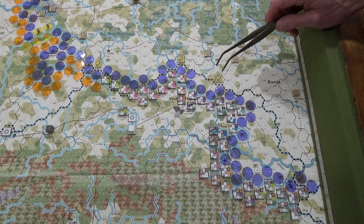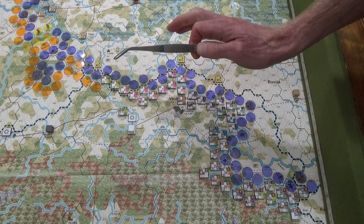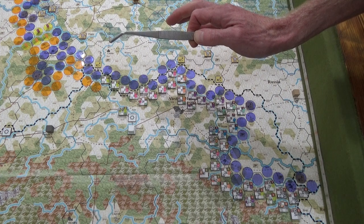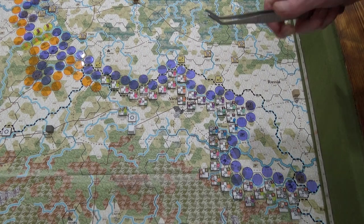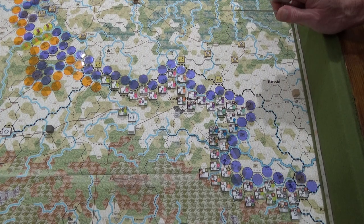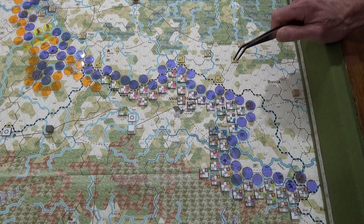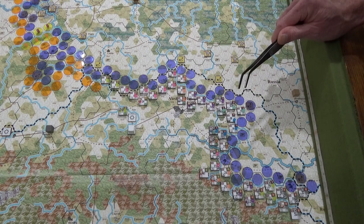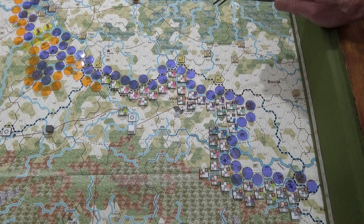Remember, they've also been bolstered by 20 strength points worth — 10 hexes worth of retreat bonus — with the German infantry brigades that have been brought over. I'm already doing something historically that happened, and it happened organically. I just realized I needed German help and asked for it. It's not because I'm trying to recreate history — I just need help somewhere. That is just bizarre that it's happening that way. I'm so happy.